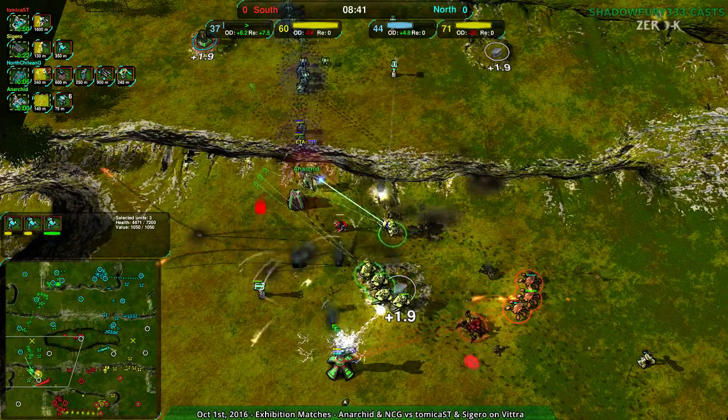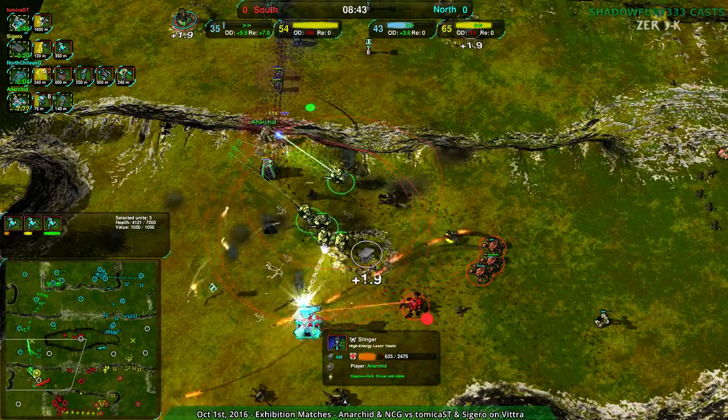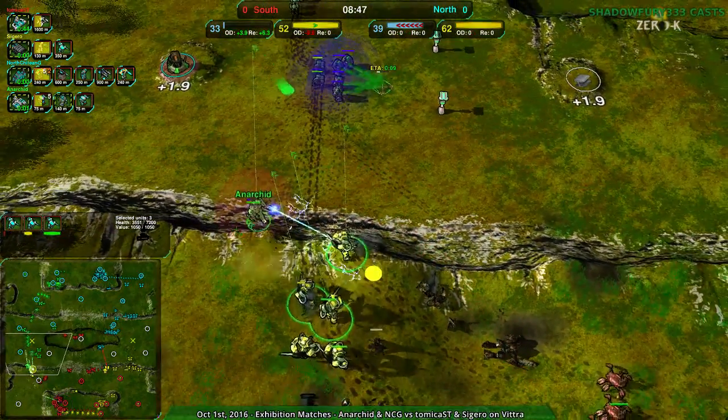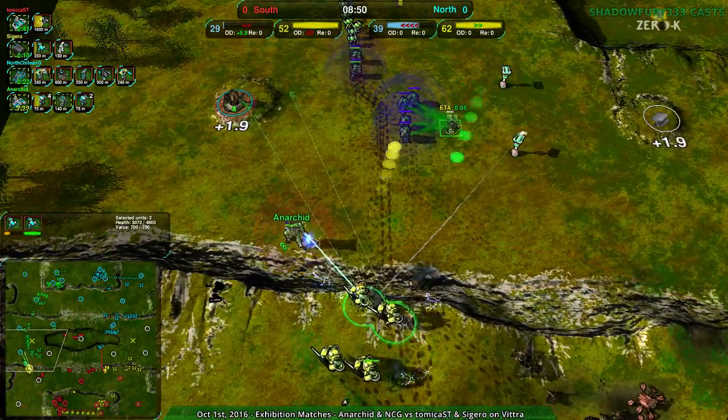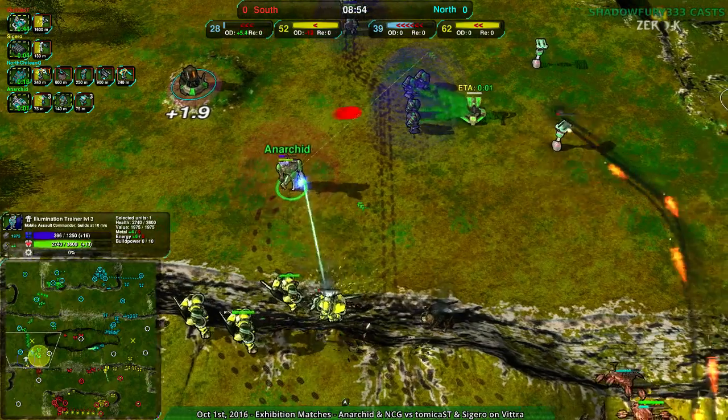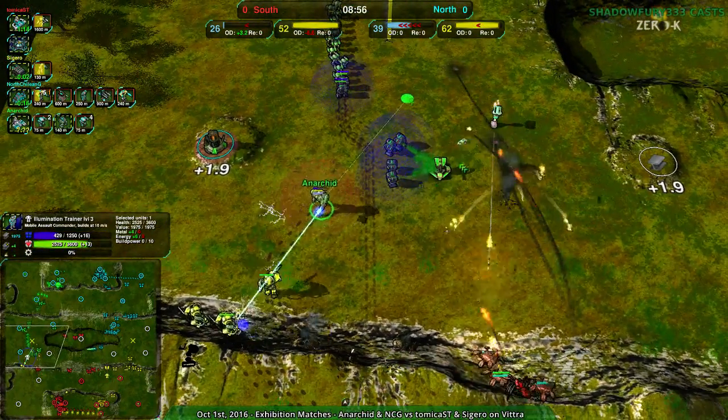Anarkid being forced back at least. A Stinger getting EMP'd — nicely done. Anarkid's commander having a very hard time getting out of it. It's not a recon commander, so as soon as it starts getting hit properly it's going to get stunned and then killed. Another Stardust being built up but not really that useful.